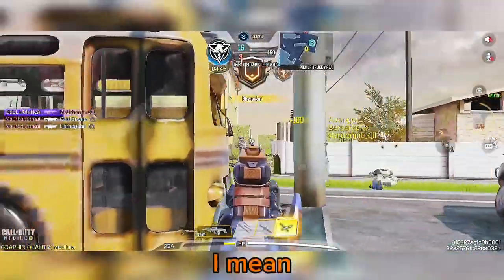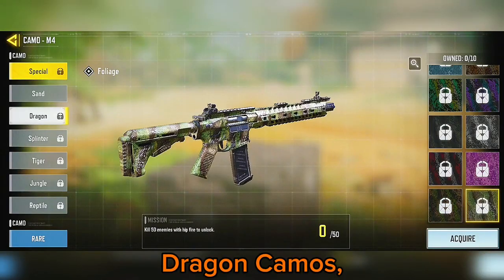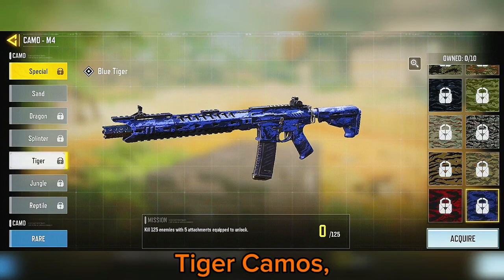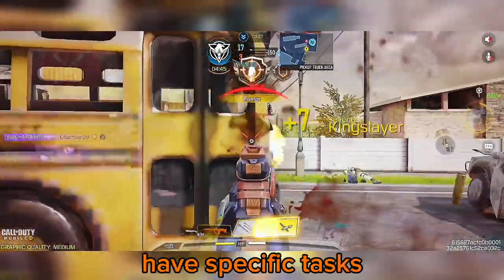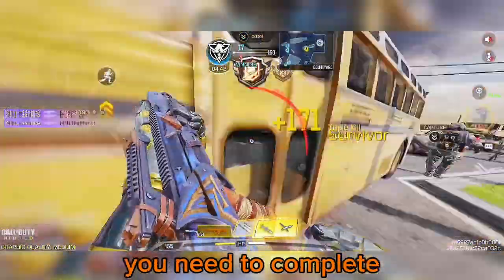By grindable camos, I mean the sand camos, dragon camos, splinter camos, tiger camos, jungle camos, and reptile camos. Each of these camos have specific tasks you need to complete to unlock them.